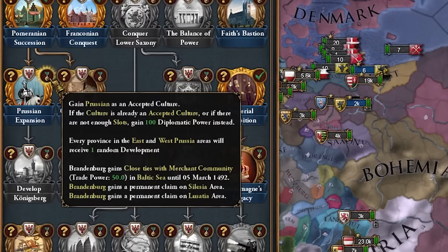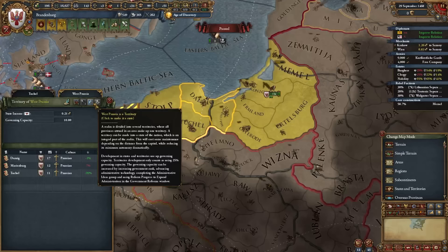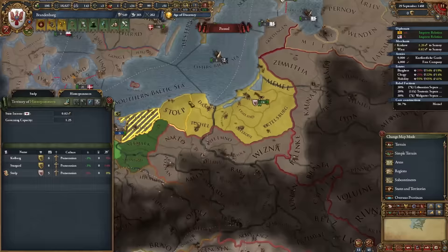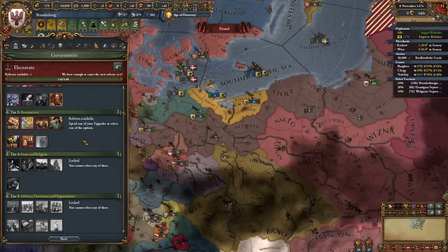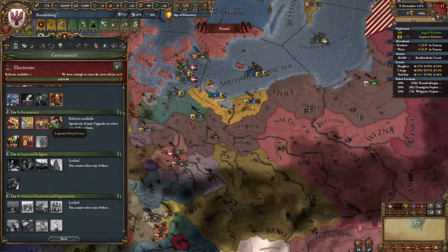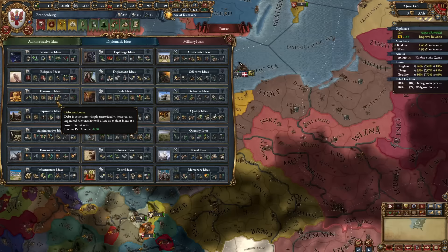I'll core these provinces first, then select the mission to get permanent claims on Silesia and Lusatia in Bohemia. I'm also going to concentrate dev into my capital area, state everything up, and lower autonomy for more money and manpower — more rebels, but that's fine. For tier three government reform, we'll go with Expanded Royal Court for the extra advisor and reform progress growth.